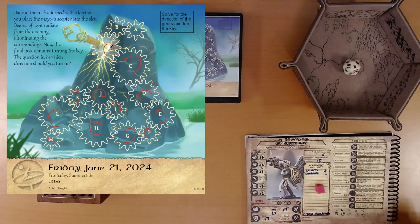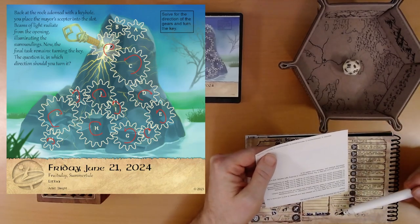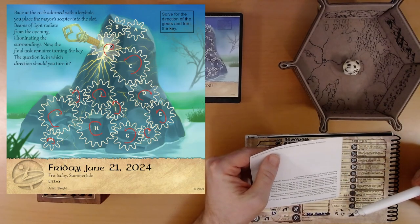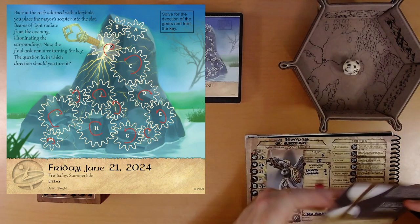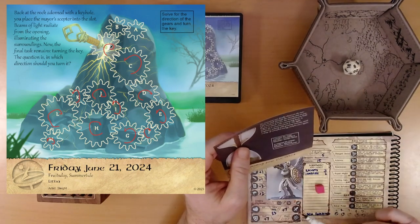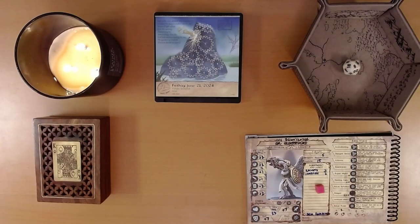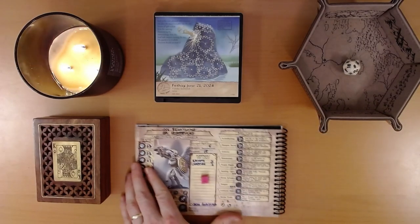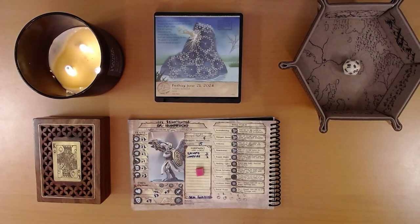The answers: one, clockwise; two, counterclockwise; three, counterclockwise; four, counterclockwise; five, clockwise. We aced it! We lose no health. I believe that, my friends, is June 21st. So we shall say goodbye for now and visit Ivy and Friends again tomorrow. I hope we find out what is beneath this rock, or inside it, I guess. I hope you'll join us. Thanks for watching.